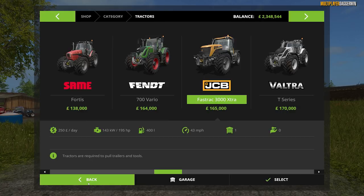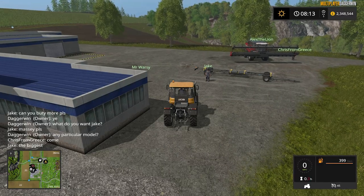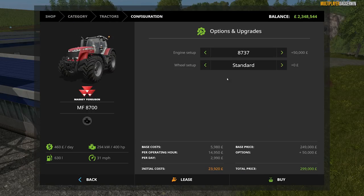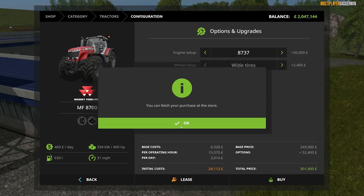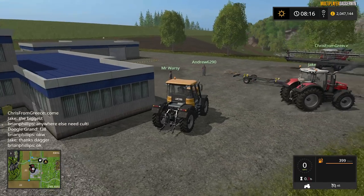Jake would like the biggest Massey Ferguson which we can buy. Luckily I'm quite familiar with Massey Fergusons, so it's this one here. Engine setup — 87.37 — that's £50,000 on top of the £27,000. Wheel setup can be wide tires; I think it's going to look good with wide tires. Massey Fergusons really do look better with wide tires than with standard ones. Jake has got it, so that's all good.